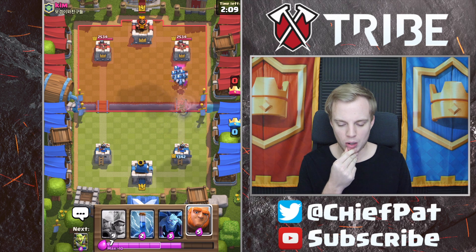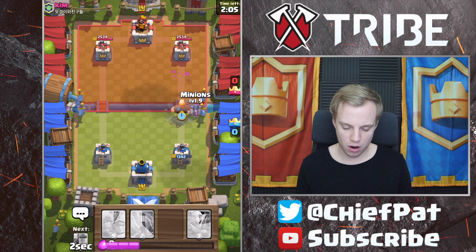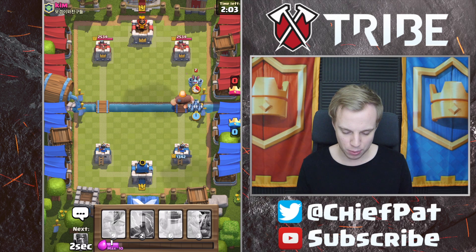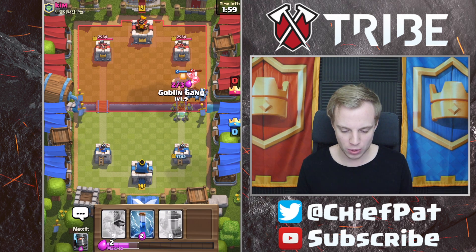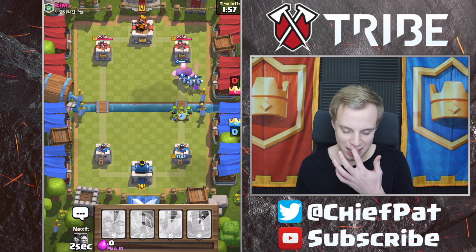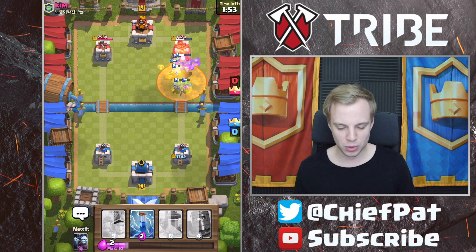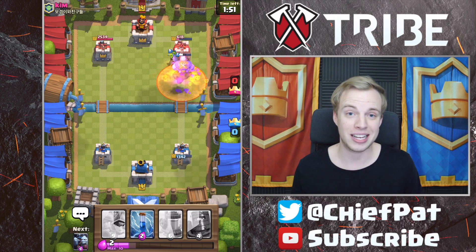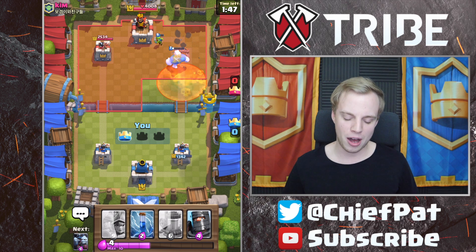Kim has Zap and Tornado — interesting little set of cards. So we're going to go for our Giant plus Minions to back this up right now. He has Zap but doesn't have Tornado in cycle, so that's going to be a nice set of troops coming down the lane. We've got our Goblin Gang as well. He does invest in a Poison, but those Goblins and Giant are going to beat that Tower down to zero — just what we wanted to start this game off.